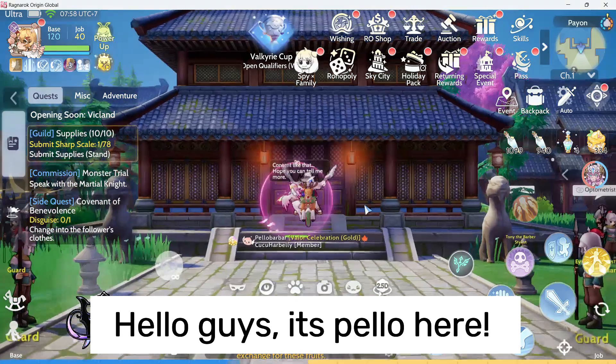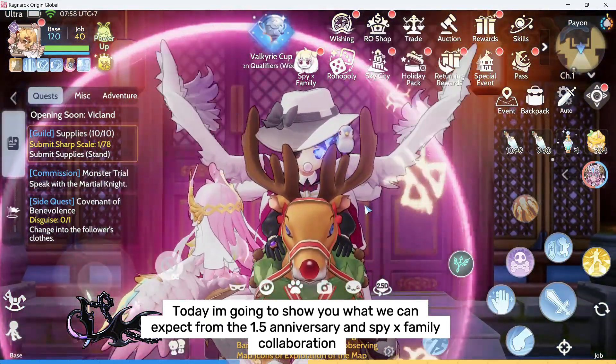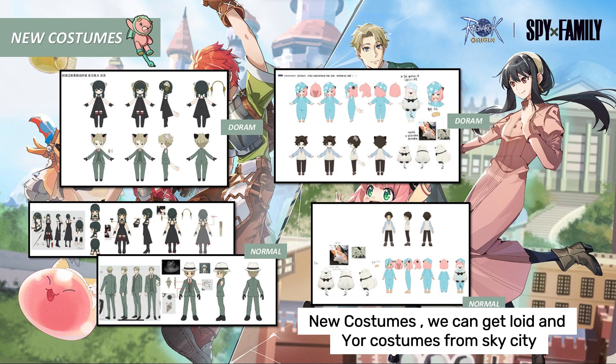Hello guys, it's Pello here. Today I'm going to show you what we can expect from the 1.5 anniversary and Spy X Family collaboration. New costumes — we can get Lloyd and Yor costumes from Sky City.